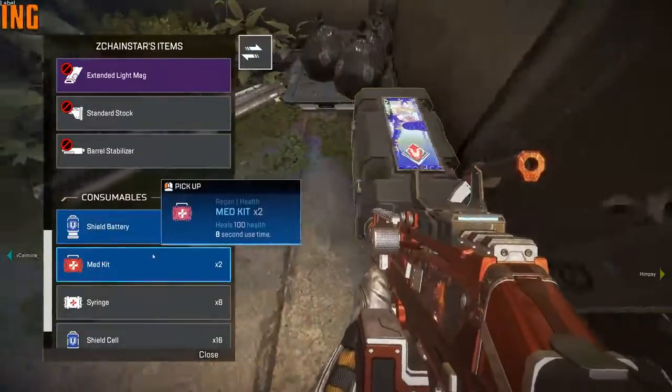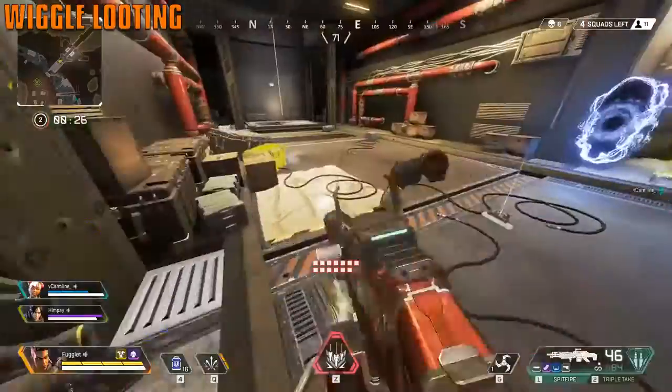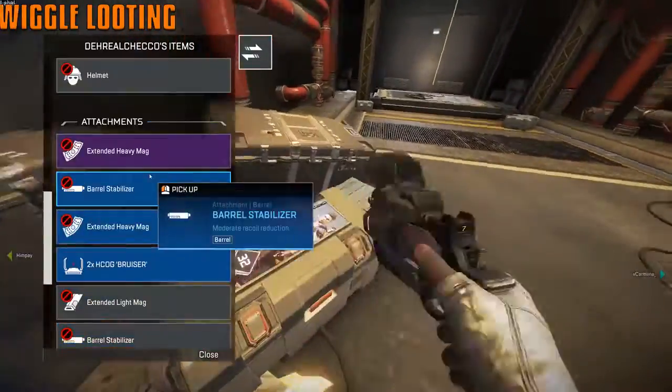Bangalore smoke deals 10 damage. Practice wiggle-looting in this game — you do not want to stand still and give away a free headshot. If someone has a big sniper, wiggle left and right while looting to be a little safer. You'll get used to it quickly.